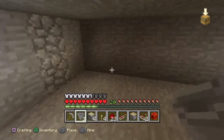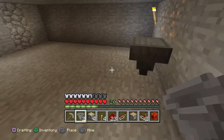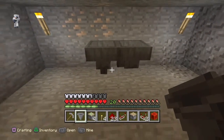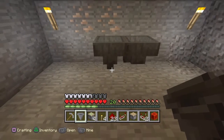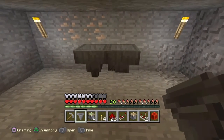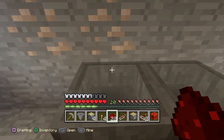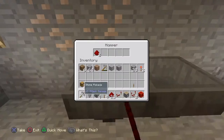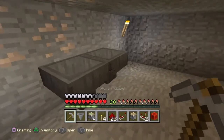Here's what you want to do: place one hopper like that, then squat and place it like this. Here's a little hopper tutorial - that little part there, wherever that connector is facing, that's the direction items will go. If I throw an item in there it'll just stay because it has nowhere to go. But if I throw it in this one, it links up and goes straight to the next one.